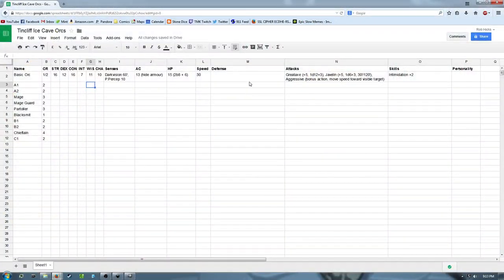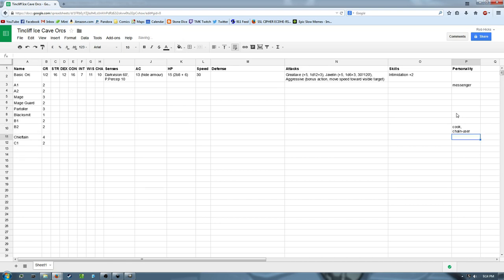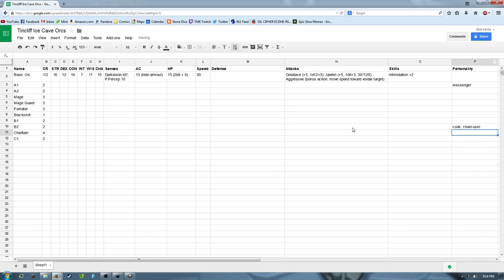I like the messenger idea — A1 will be our messenger. For the chain weapon suggestion, I think we'll have the cook — Rug — grab a chain or meat hook he's got lying around and fight with it, since he's actually proficient with a chain weapon. So one of the canteen guys is a cook who goes at the players with basically a meat hook that happens to be a chain weapon he's proficient with.